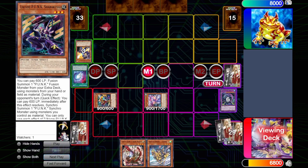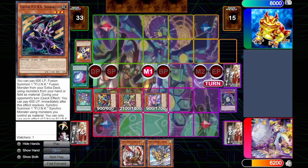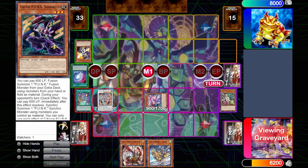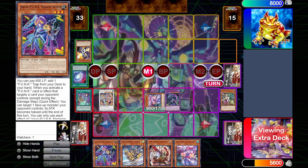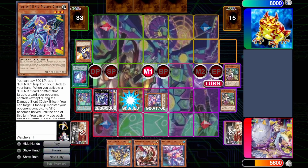I'm still worried that maybe he has a Nibiru or any sort of disruption that would stop us from going for game. So you'll see here, after I do our usual Punk plays, I will go into the Photon Lord. I'm going to fast forward here. So we do this, we go into Fortune Lord to potentially stop a Nibiru, and then we hit the point where we're accessing the Gold Pride engine.